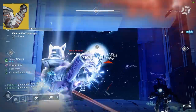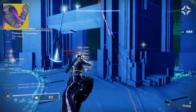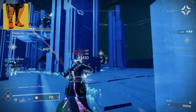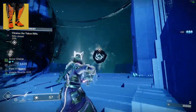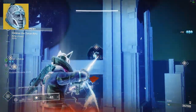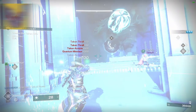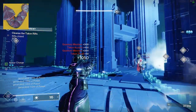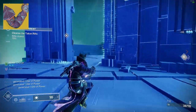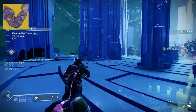Titan changes: Icefall Mantle will gain bonus Stasis Weapon Damage. Doom Fangs will gain bonus Void Weapon Damage. Path of the Burning Steps will give max Solar Weapon Damage bonus when you get a grenade kill. Eternal Warrior's Arc Weapon Bonus when Fist of Havoc runs out has been increased to 30 seconds. Feedback Fence melee hits will give armor charge, and taking damage will consume armor charge and release arc energy to Jolt targets — the more armor charge, the more damage.